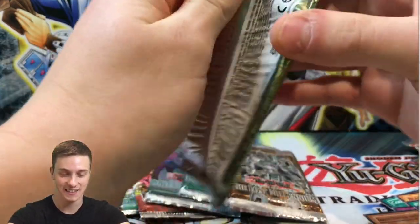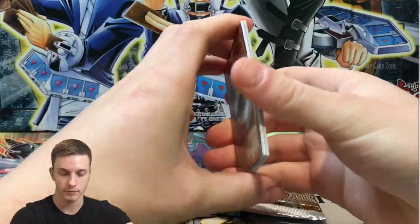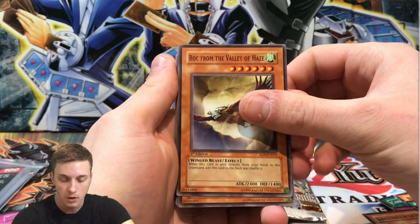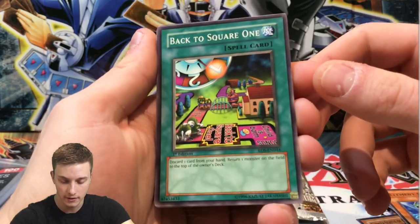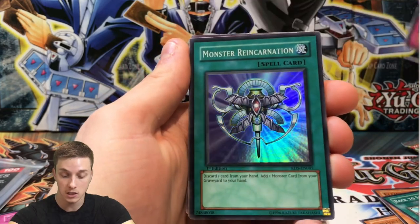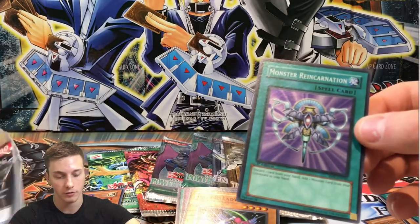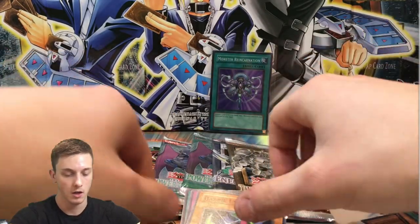Rise of Destiny next — beautiful smell on this booster pack. The seller was someone on eBay who listed a lot of packs and my sponsor swooped them up. We pull: Rock from the Valley — so nostalgic — Element Magician, Back to Square One — a very nostalgic card — Discard one card from your hand, return one card from the field to the top of the deck — Zen Who, and yes! A Super Rare Monster Reincarnation! Beautiful holographic card. We'll sleeve that up.